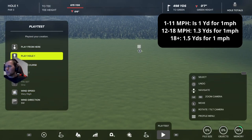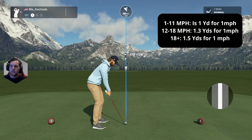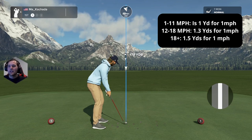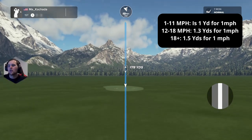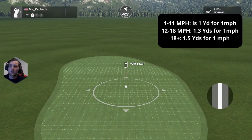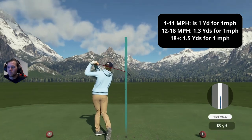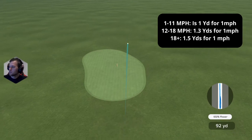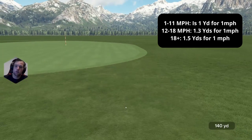For high wind — anything over 18 miles per hour — it's one and a half yards per mph. At 20 mph, instead of adding four to five extra, add nine to ten. Hitting into a 170-yard club with a 19-20 mph headwind, that's about 30 extra yards, so the shot should land around 140-141 yards. I hit a 100% swing.